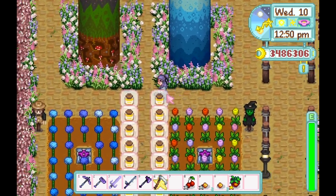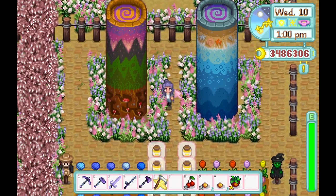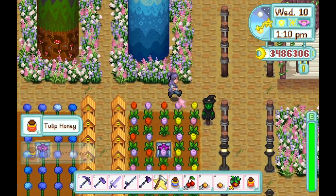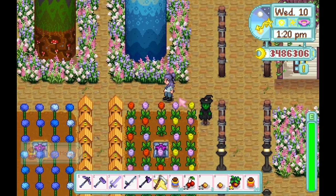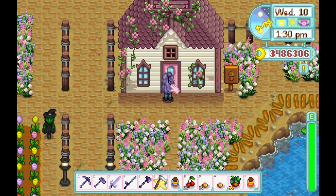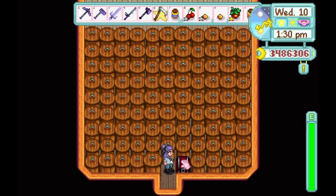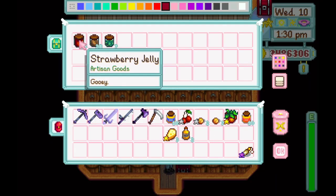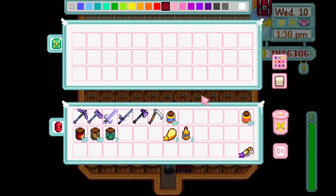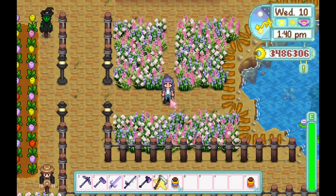Down here — it's honey time! This is where I have the obelisks: this one automatically takes me to the mountains, and this one takes me to the beach. And this is where I keep my honey. If it's wild honey, I'll throw it into the keg and make mead. If it's a flower honey, I'll just sell it as is, and at the end of the season I collect the flowers and sell them. Over here is where the jam magic happens. A lot of the jars are going right now because it's spring. I make pickles, and I'm going to toss these apricots, this spice berry, and this cherry in. Jam only takes two or three days to make versus wine, which takes a full week.